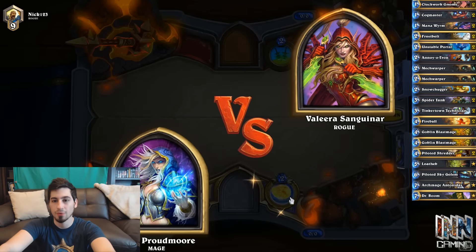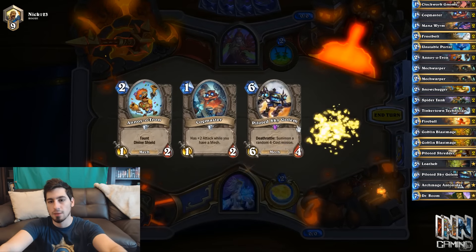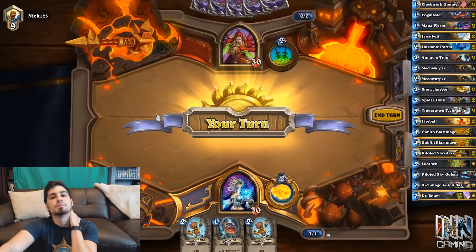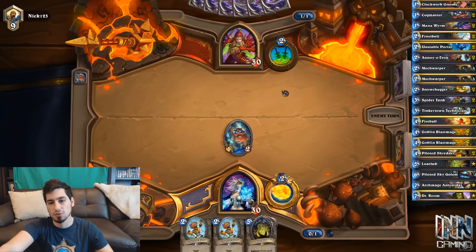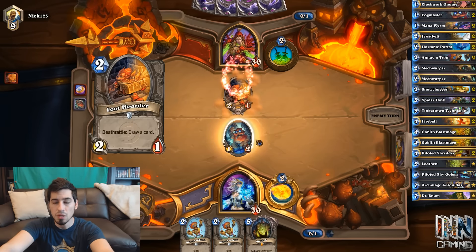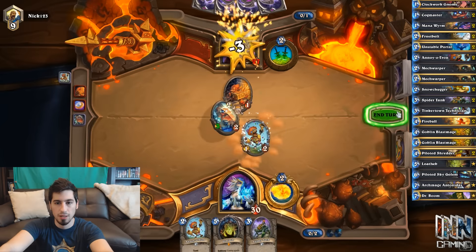Alright, we need one game to hit rank 8. Going against a Rogue — I'm pretty sure we'll be just fine. Getting rid of Piloted Sky Golem. Won't act retarded this game, won't say things we don't mean, won't miss lethal. Double Annoy-o-Tron is going to be pretty annoying with Cogmaster coming out first, so we're looking for a 3-drop and a 4-drop — there's a 5-drop. At least we have Annoy-o-Tron into Cogmaster which is a really nice opening. He's playing Death Rattle Rogue — not surprising, very popular deck. There's our 3-drop, nice. Annoy-o-Tron and swing for 3.